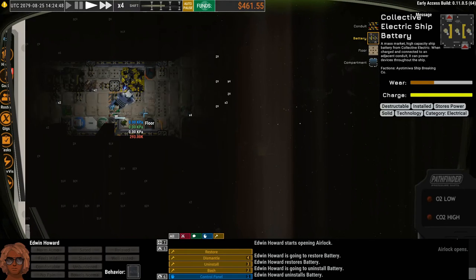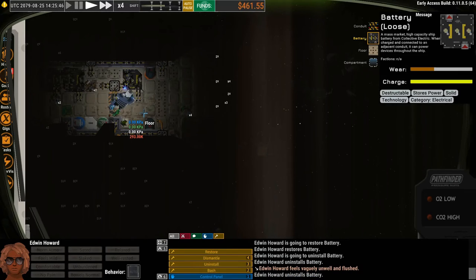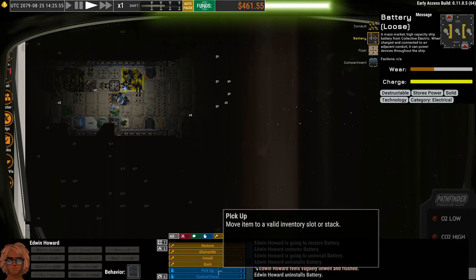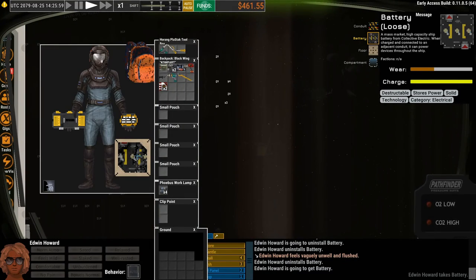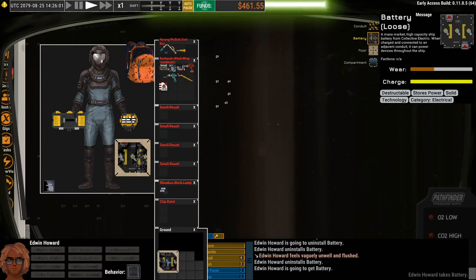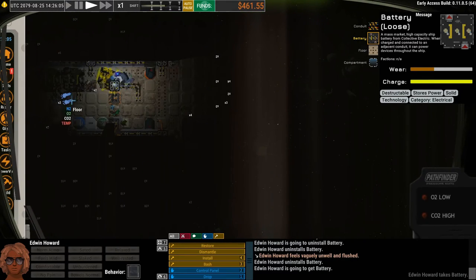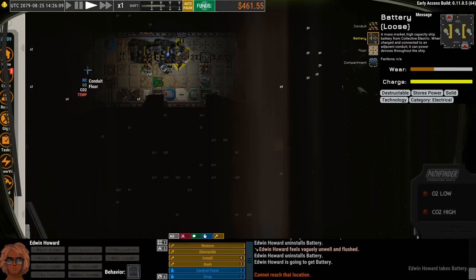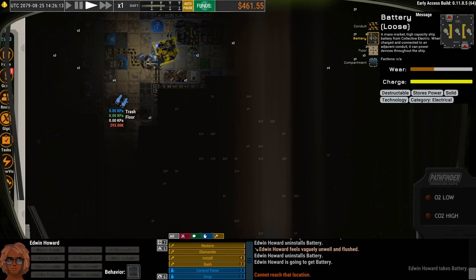We're going to select this battery and restore it a little bit before we uninstall it — it's really close to being damaged and we don't want it basically damaged before we get it back to the ship. Now we'll uninstall it at 12 times speed because of our skills and tools. This is actually going faster than the door did. We got it. Now we'll pick it up — for a battery this big, we actually have to put it in our drag slot for big and bulky items. We'll drag this guy back to our ship.